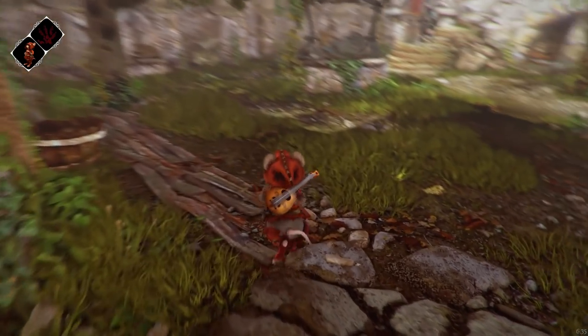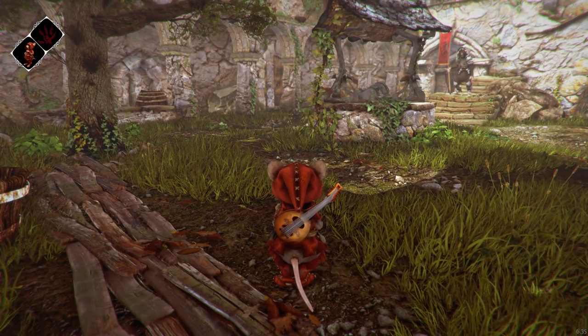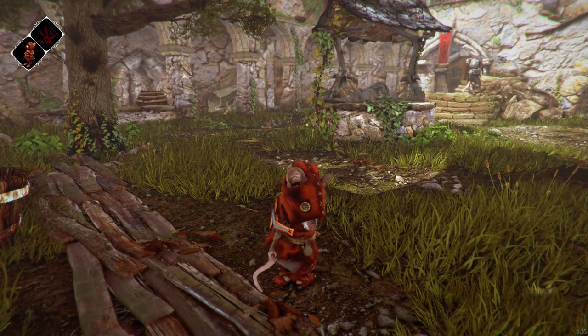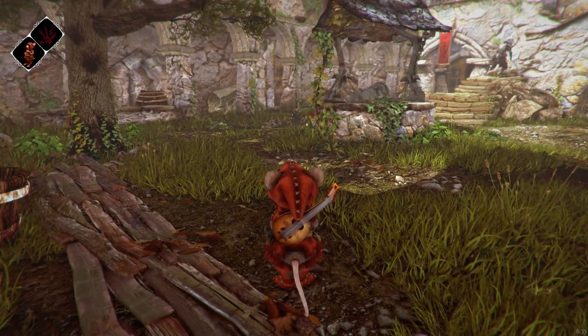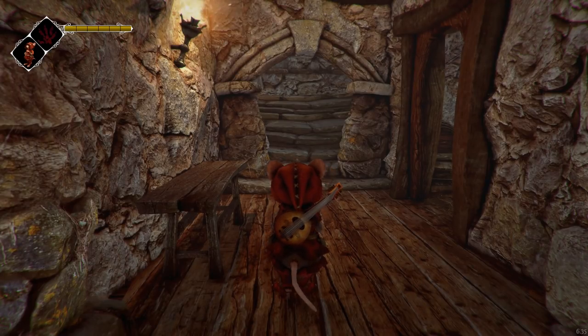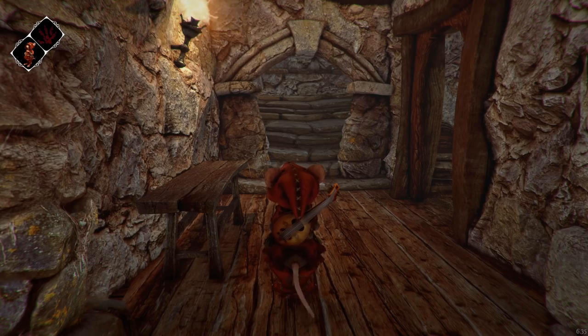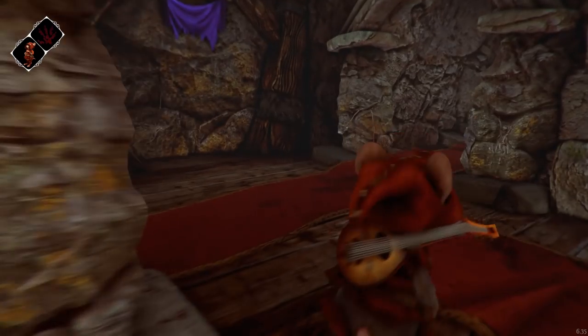They also fixed the issue that caused the map to not actually show the correct map when I was going between the catacombs and the harbor area. Where I got all messed up. Along the way to the forest, trying to find it, I actually found the cook. Yeah, it's in a really odd spot.